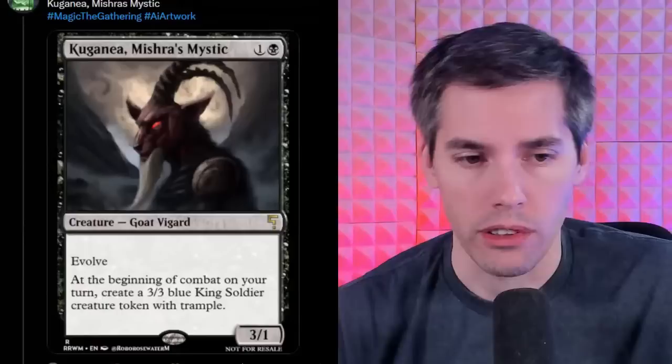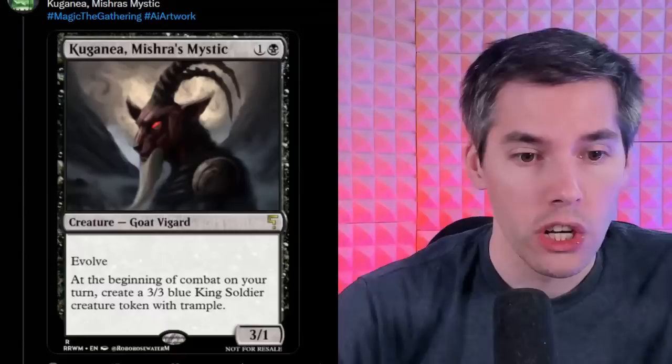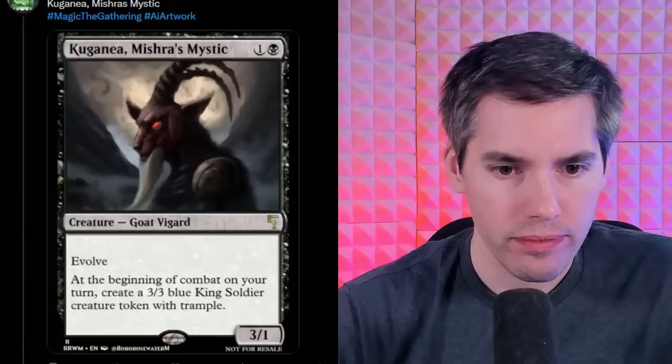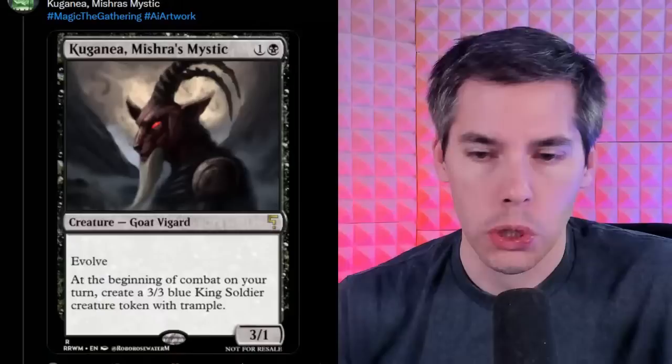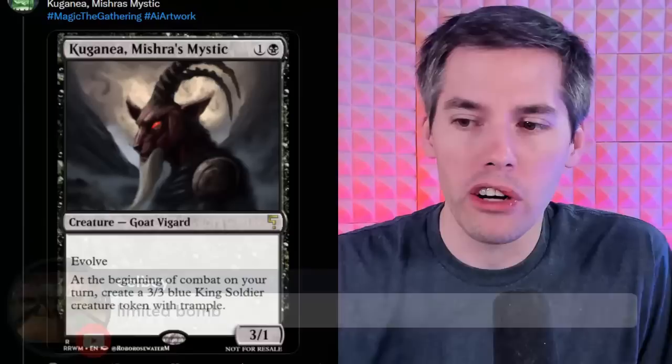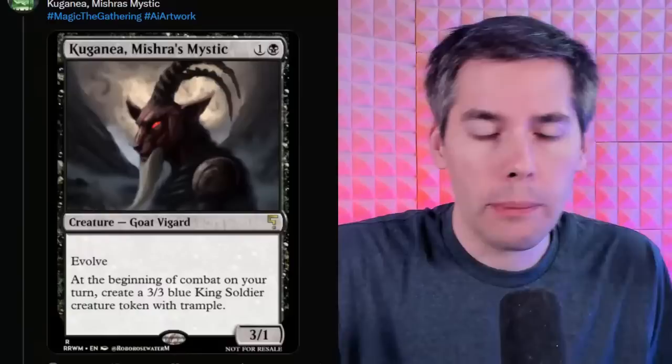Coogan A. Mishra's Mystic — black 1-generic 3/1 Goat. This is the GOAT — Goat Wizard with Evolve. At the beginning of combat on your turn, create a 3/3 blue King Soldier creature token with trample. That is broken! For two mana you get a 4/2 creature at the very least and a 3/3 blue trampler. The 3/3 enters the battlefield, the three toughness is bigger than the one toughness, so it's immediately a 4/2. Next turn it becomes a 5/3 — it's more broken than Oko!